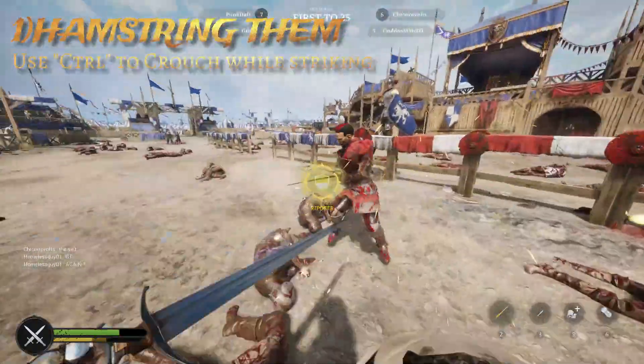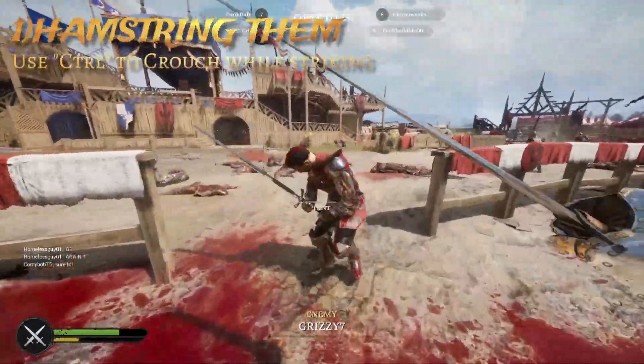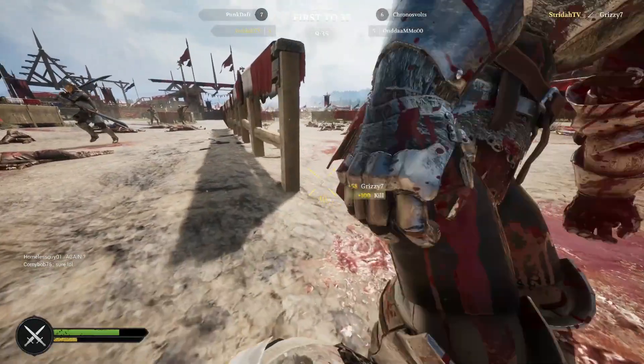So what I'm going to do here is when I'm in a sword fight going back and forth — swing, block, swing, block — while I'm winding up my swing, I'm going to hit Control and aim right down at their ankles.